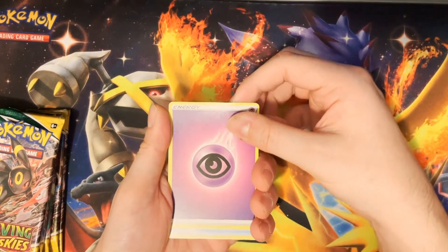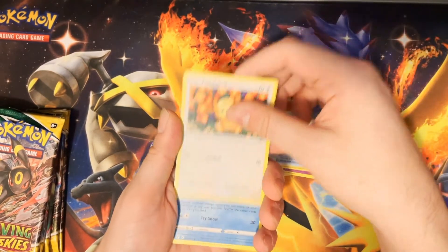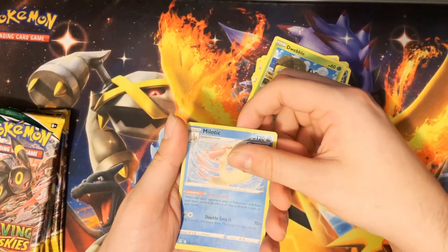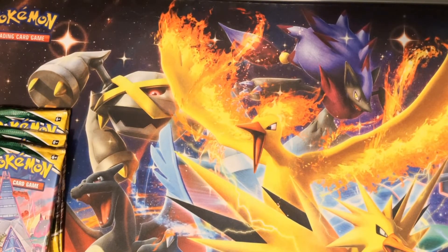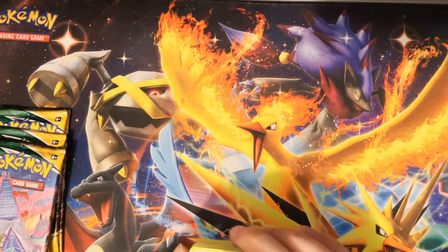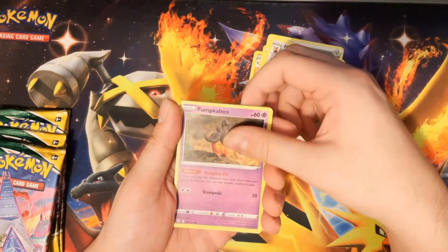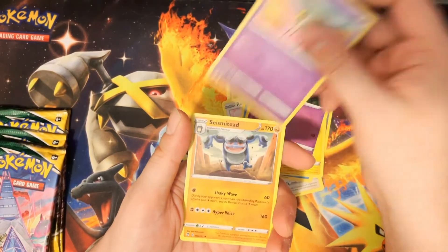I mean I won't say no to the Rayquaza alt art, but it's not gonna happen. Energy, Rubber Gloves, Fleuret, Boostshake, Teddiursa, Cryogonal, Nickit, Dwebble, Rufflet, Milotic, and Zygarde — that's kind of cool. I mean it's just a basic holo, which is funny because as a kid I'd be so excited about holos, and now I'm like it's just a basic holo. I don't even sell my cards so I don't know why I care about prices, but I do love having the valuable ones.